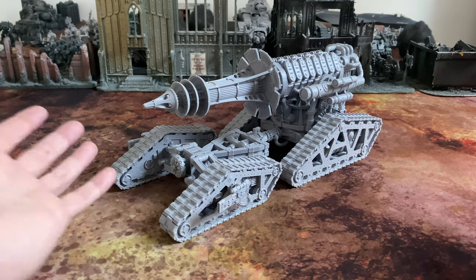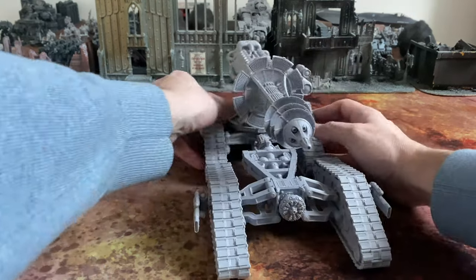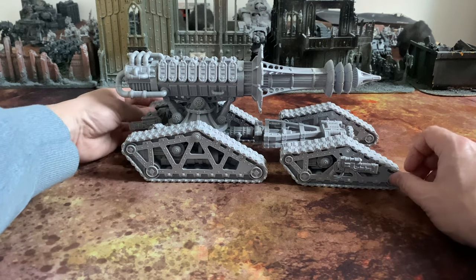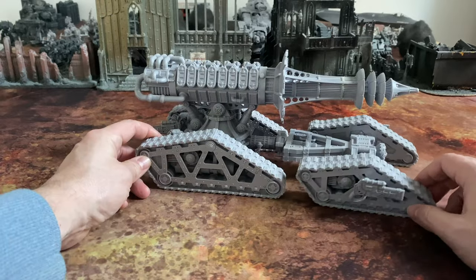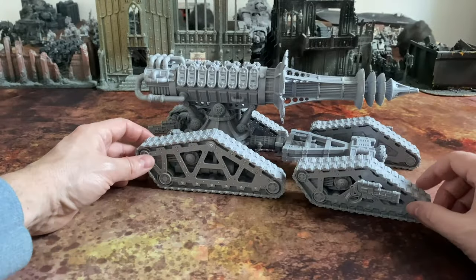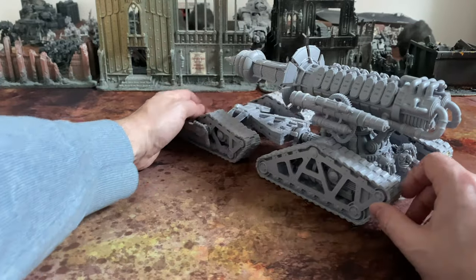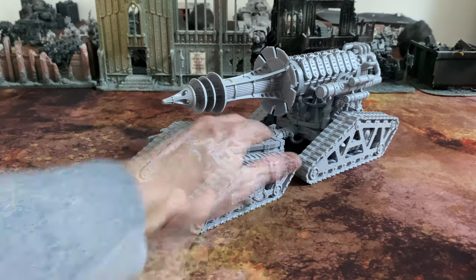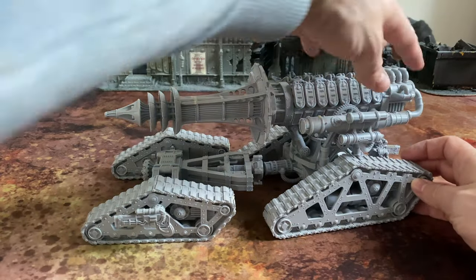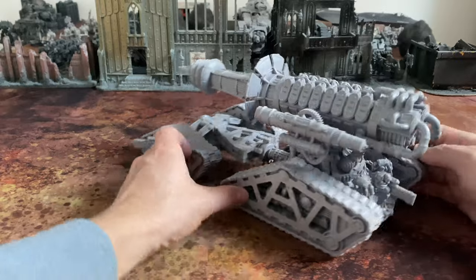Let's start at the beginning and have a look around this model. As you can probably see, it's a big, big model. It has this articulating universal joint — a ball joint — that connects the front and rear elements of the vehicle together. The general design features: essentially it is four large caterpillar tread units articulated in the middle, front set and rear set. The rear set has a large platform onto which is mounted the sonic destructor, the main weapon of this huge super heavy.